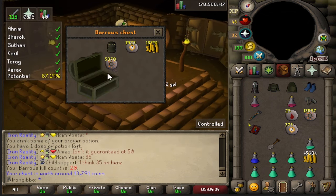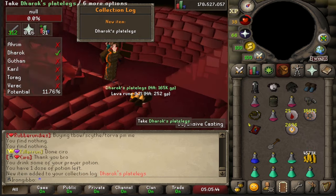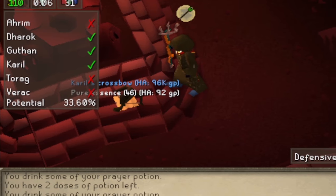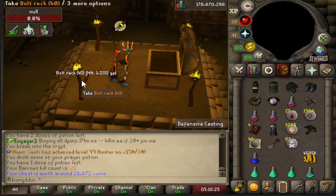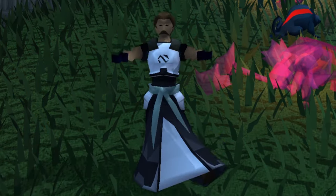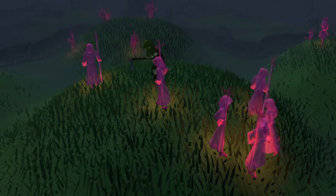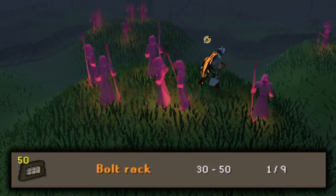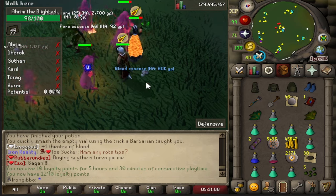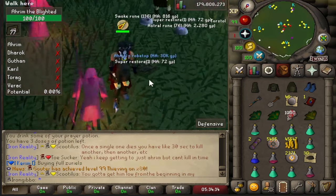Guthan's plate body — is that another collection log? And the plate legs coming in straight after. The Coif's crossbow as well. Nothing from the chest but I do see 40 bolt racks — that's what we're after. Midway through the barrows grind I realized opening chests is pretty pointless. The brothers on top only have a 1 out of 9 chance for bolt tips. Another blood essence — how many of these do we need? A duplicate Ahrim's robe top.